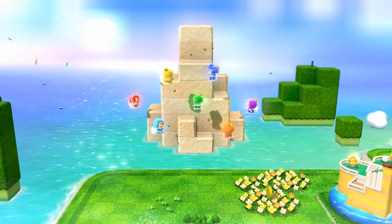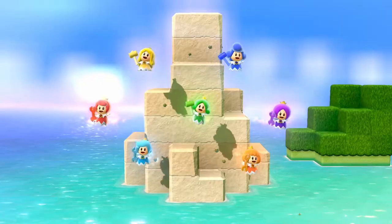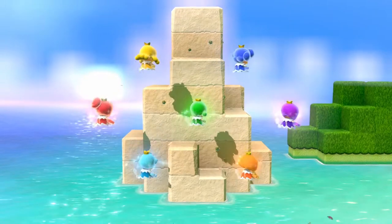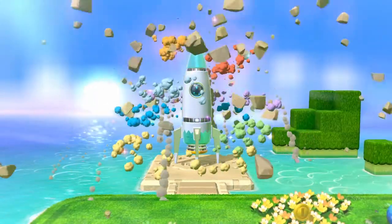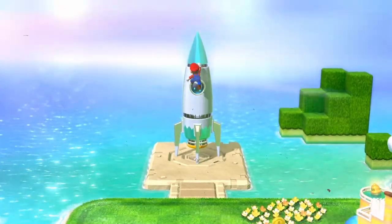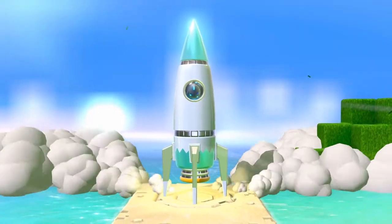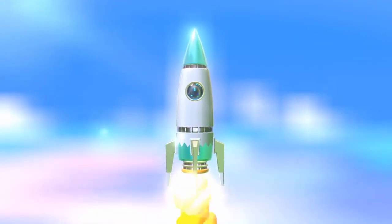Upon beating that, you want to unlock all of the fairies. Once you've got all the fairies unlocked, you need to go back to World 1-1, the very first world. Before the first level on the beach you're going to see all of the fairies chilling by a rock. When you walk up to that rock it will break and there will be a spaceship that takes you out to World Star.